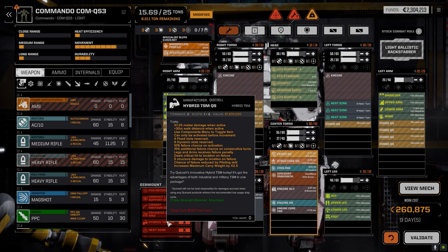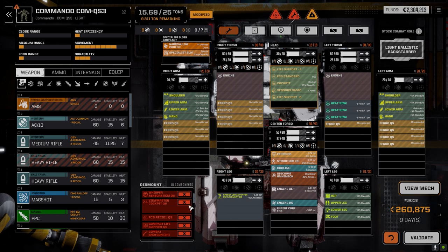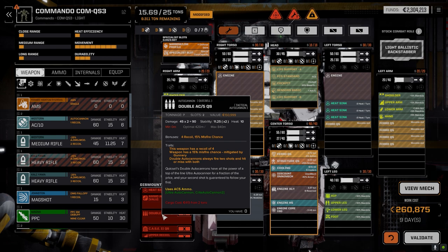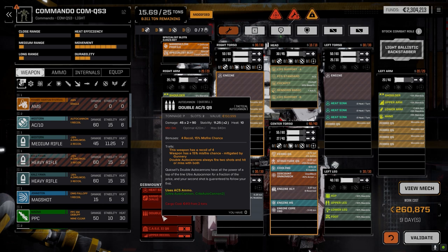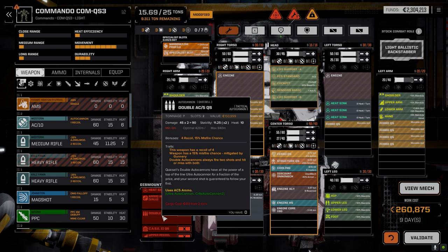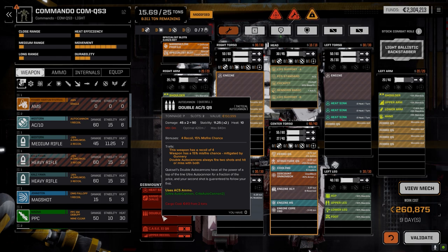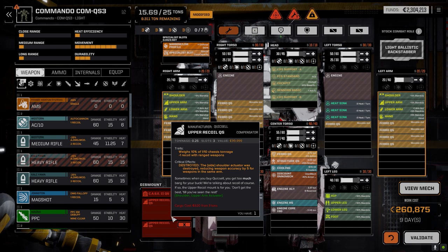This is actually not a bad 25-ton mech. The double AC5 can shoot twice - four recoil, fifteen percent misfire chance, seven tons. Recoil of four - holy crap. So you've got a 60% misfire chance? No wait, it's flat 15% misfire - I thought it would be increased by recoil but it's not. Flat fifteen percent misfire chance. Double autocannons always fire two shots and hit or miss with both - that's interesting. We've got upper recoil for both arms - probably because it just reduces recoil regardless.